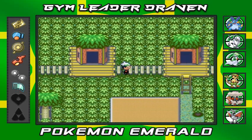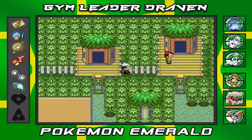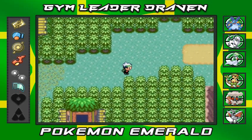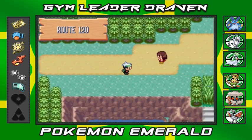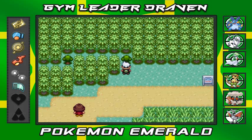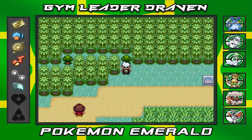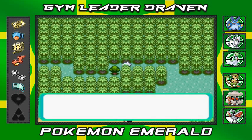Right now we're going to go to Route 120 and hit Route 121. Here we are on Route 120 - if you guys don't remember, we actually battled a few trainers here and then met up with Steven who gave us the Devon Scope.